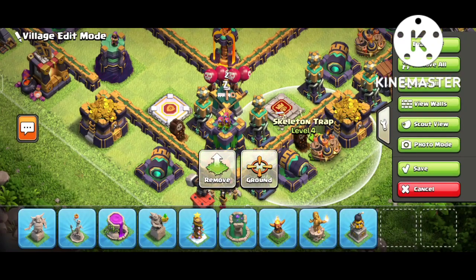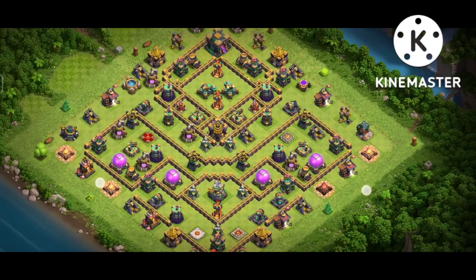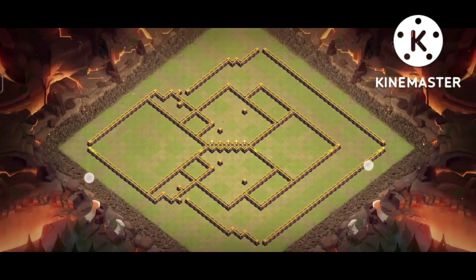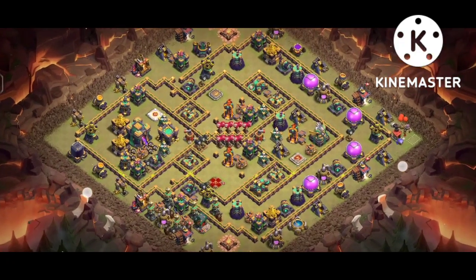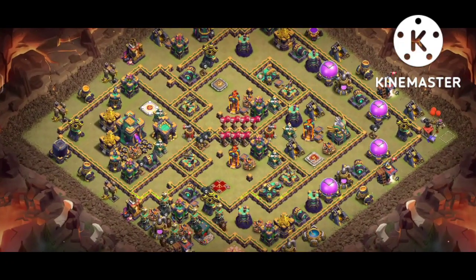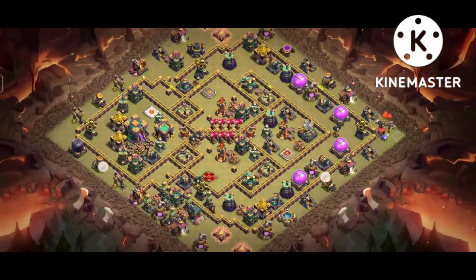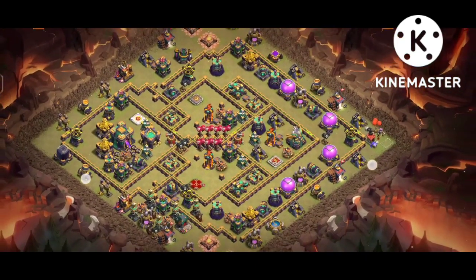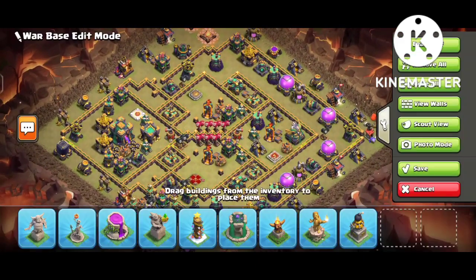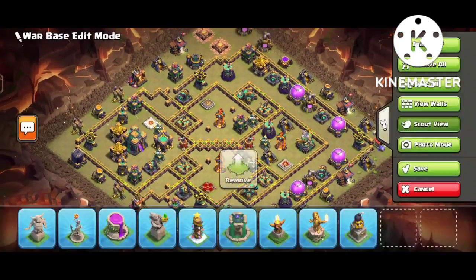Look at the other side — there's a single inferno again, with the same base concept but with some small changes. You can see the Tesla towers. I'm sure you'll be happy with these bases. You can also join my Discord server — link in the description — and follow me on Twitter and Instagram. If you have any questions, you can message me there anytime. Now look at number four base — this is amazing. I'm going to play the music, keep watching and get some good bases for yourself.